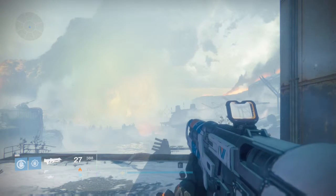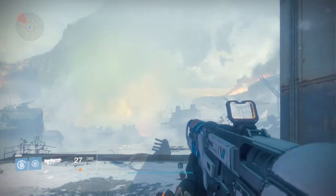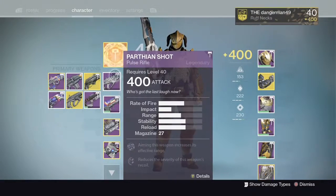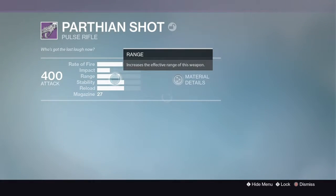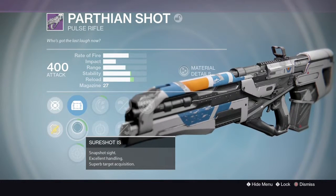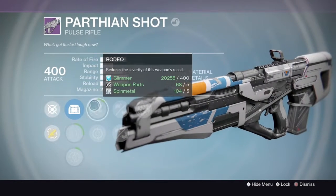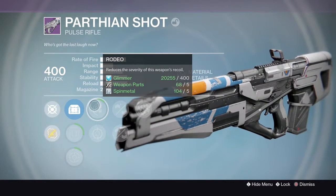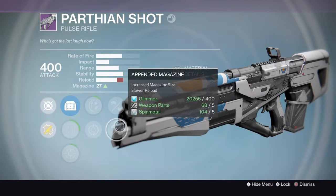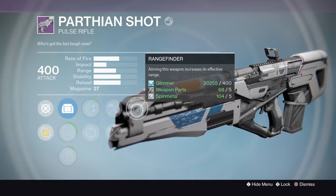Hello, this is Danger Man 49 and welcome to another Destiny video. Today we're looking at two weapons. We're looking at the Parthenon Shot Pulse Rifle, which I got as a recent drop. It hasn't got a spectacular roll — not a god roll by any means — but a solid Pulse Rifle all the same.